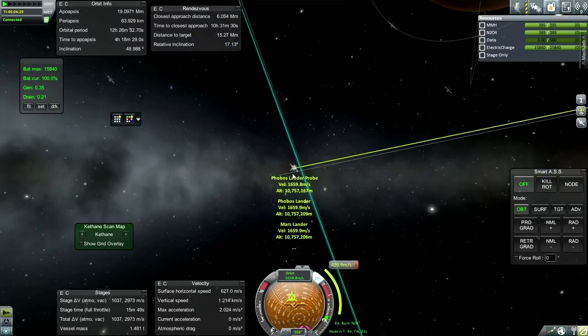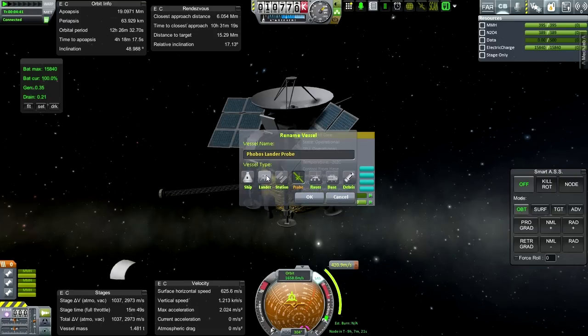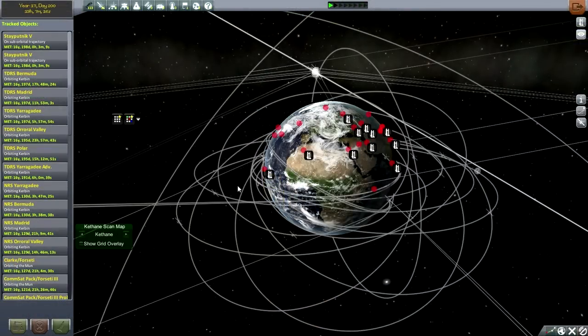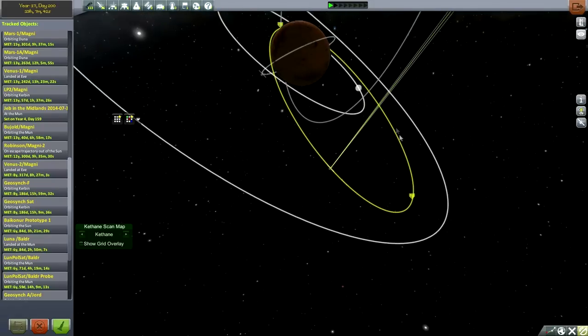Let me go to the tracking station to make sure I can actually switch between vessels. Did I name both for Phobos or just one? Let me go to the tracking station. Okay, ladies and gentlemen - this is the problem. I can't get to this screen. The tracking station: if I try to separate the three landers, basically what happens is when I separate the three landers and try to get to this screen when I'm trying to switch vessels, it freezes.